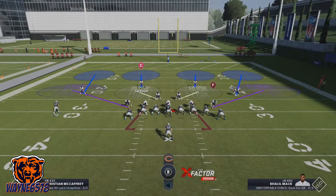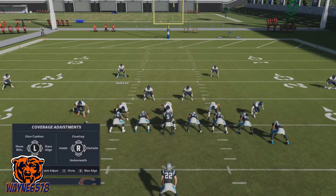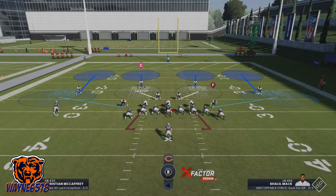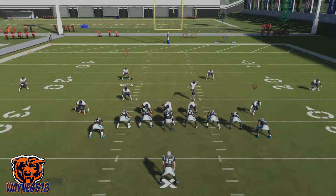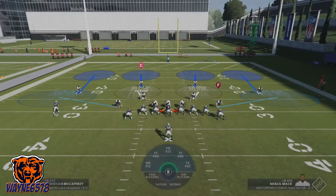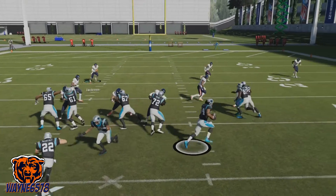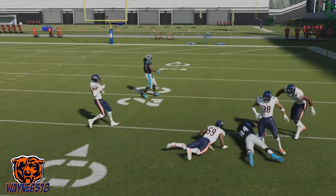Now we have random jet sweeps. Jet sweeps are pretty good if you run them against the right defense, but against this defense we're going to shut the jet sweep down. If you notice your opponent is running jet sweeps, don't baseline — I'll show you. If we baseline and set it up like a regular run: spread linebackers, crash the D-line in. In the 3-4, my run fit is right there. We did pretty good stopping it even with the baseline approach.